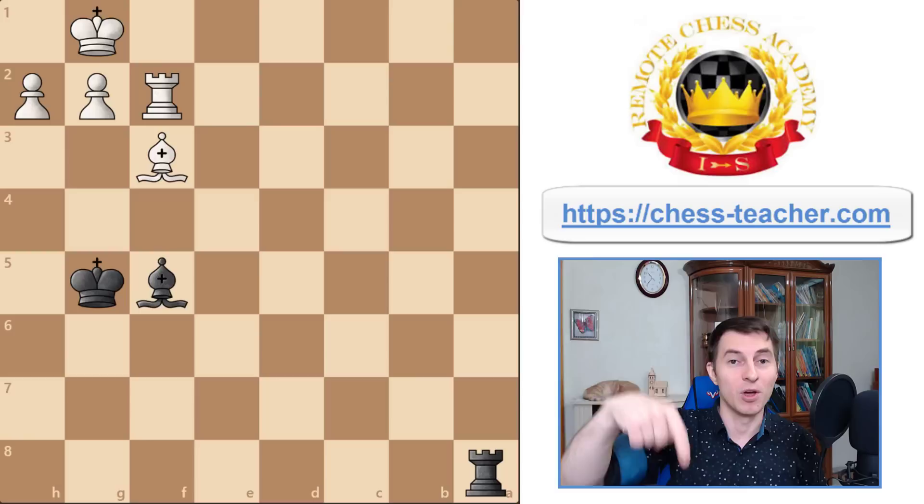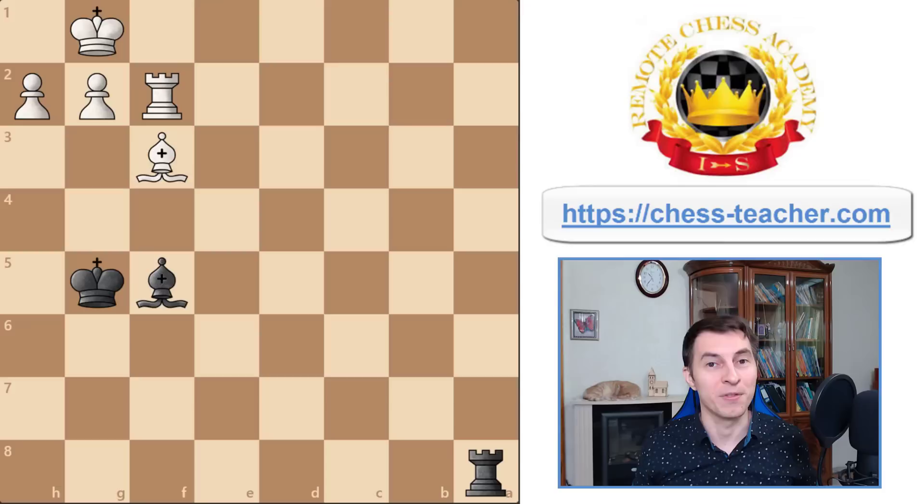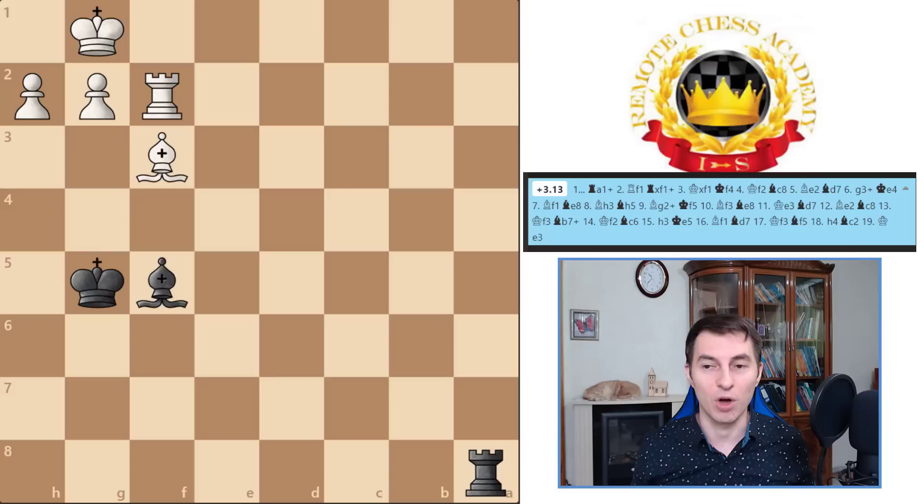You may try to pause the video and figure it out on your own, then let me know in the comments below if you can find the solution. On the right side you can now see the evaluation of Stockfish 12 — and even though it's not the latest version, it's definitely very strong. It says white is winning at plus three, calculating the most obvious line after a trade of rooks.